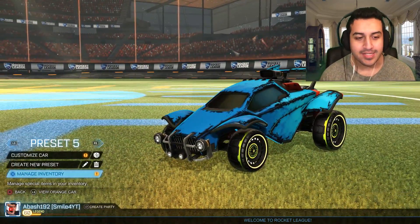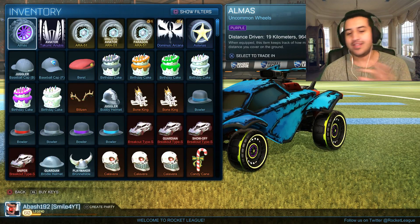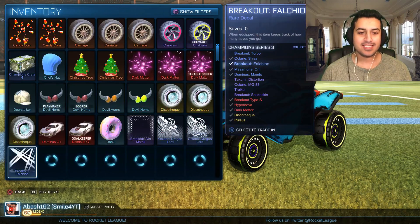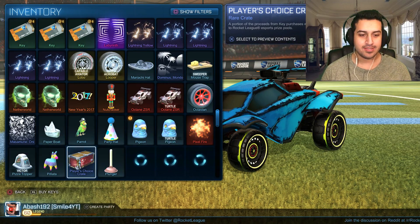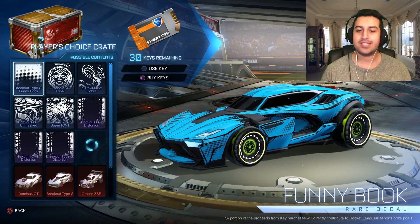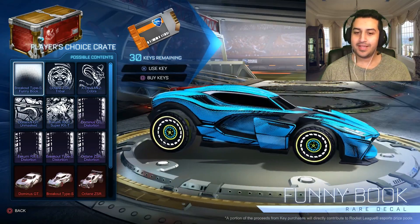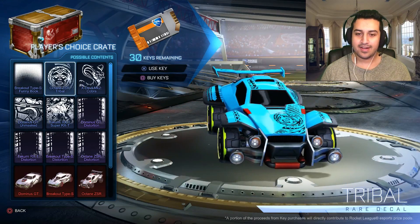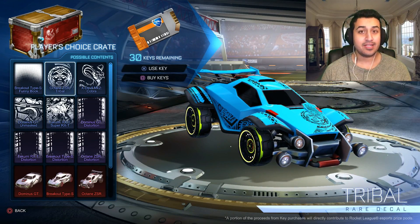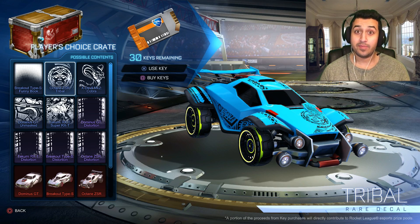Okay, first let's start with the new crate. There are a lot of things I want to talk about. First I want to open a new crate — I just got one. Let's see what's in it. This, to be honest, the funny book, looks pretty neat. I wish you could change colors. And then for the ZSR, this one is the only thing that could be painted in this crate, which is kind of a new thing. I believe they're testing things out to see if people gonna love it or not.